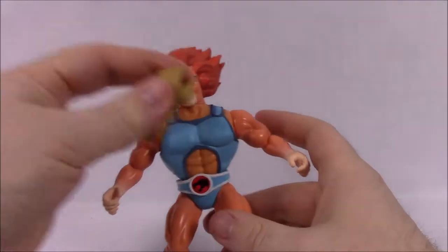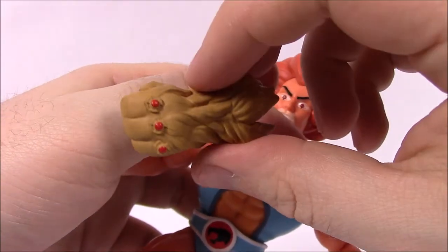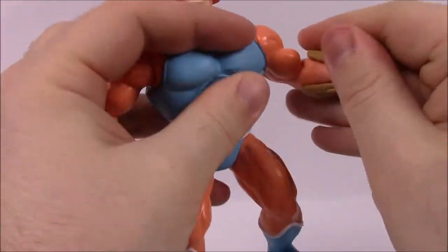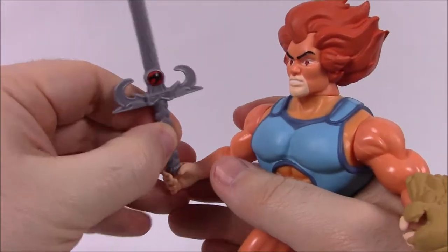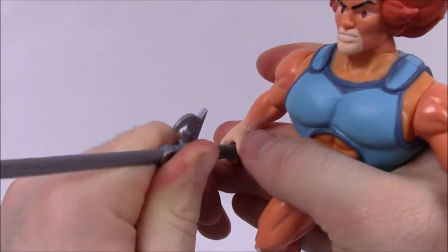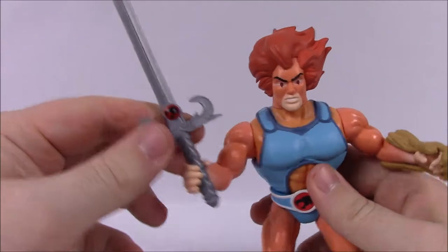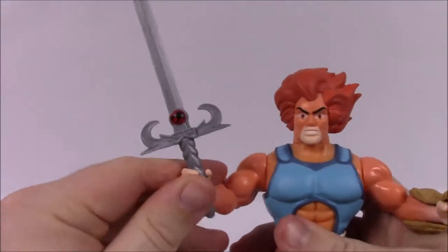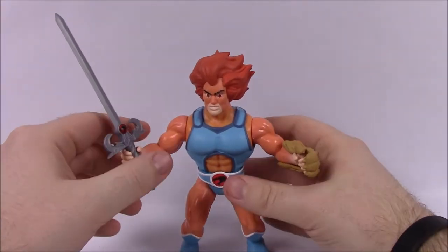For accessories, he does have the claw shield — this gold shield shaped like a lion's hand with three dots on the knuckles and claws. You just slip it onto his hand. He also comes with the Sword of Omens, which you have to have with Lion-O. It feels like the sword's a little too fat to go into his hands, but you can shove it in there. So there he's got the Sword of Omens with the Thundercats logo and the hilt that has claws coming off to the side. You always have to have weapons so they can fight. He's ready for battle now.